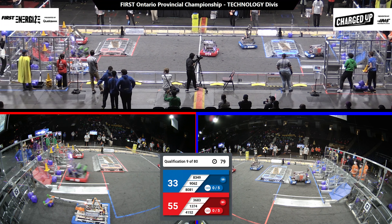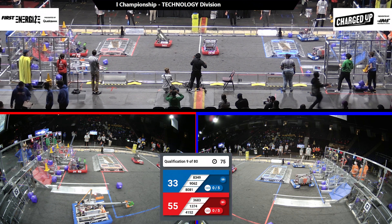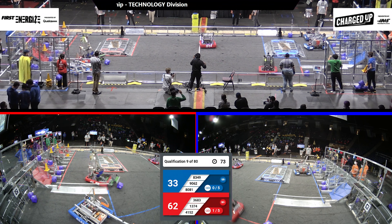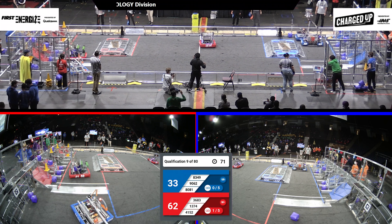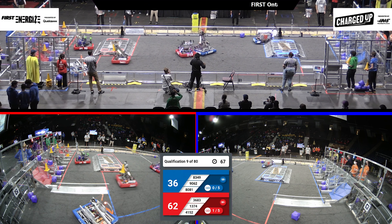80-81 over in the Blue Alliance in the middle of the field — looks like they've got a cone in hand, trying to go score somewhere in the Blue Alliance grid. Back on the Red Alliance, 36-83 racing back to their substation, trying to bring back a cone to their community to score somewhere.